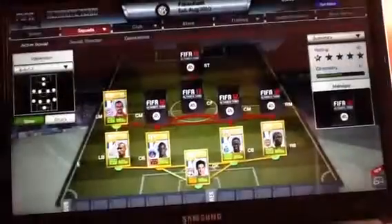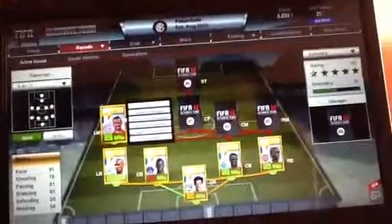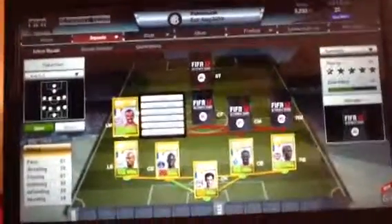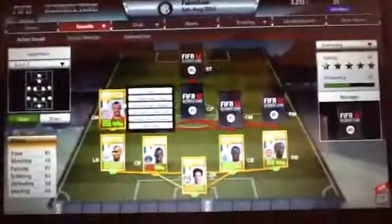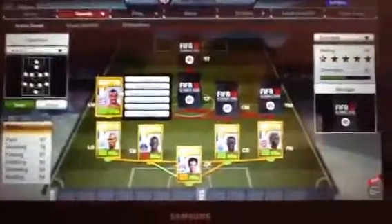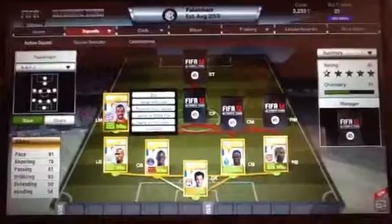Ribery has 91 pace, 93 dribbling, 78 shooting — positioning is a bit bad — and 81 passing. A great winger, or left mid. I'd highly rate him though he's not the best rated player on the game. He's the best player in this team, but obviously not the best overall. I don't have Robben because he's like 100 grand and I don't have that sort of money.